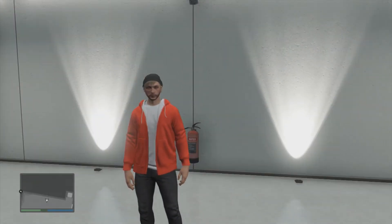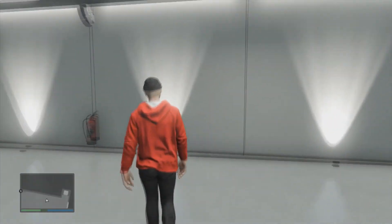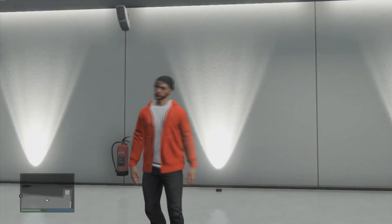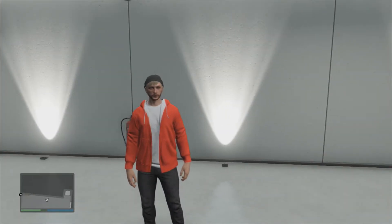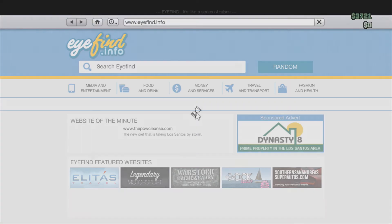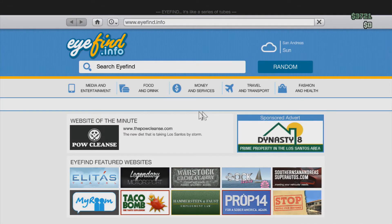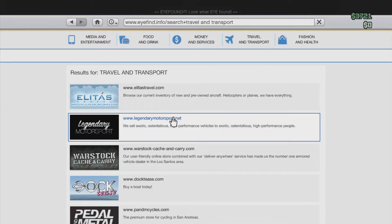Pretty much this glitch is going to give you the Chameleon for free. Now the Chameleon is this awesome sports car that makes little to no noise and it's very sexy and fast. The car is very hard to get if you don't do this glitch. So what you're going to want to do is pull out your phone, go to the internet browser, and you're going to want to go to Travel and Transport.